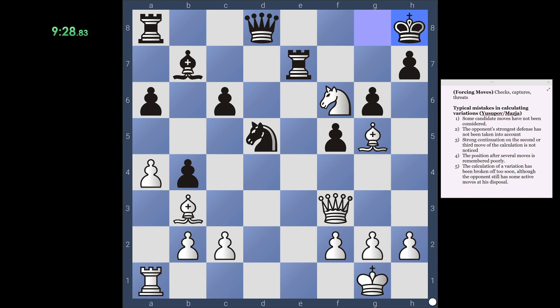So let's calculate: knight takes d5, pawn takes d5, bishop f6 check to get the king on a light square. They could go rook g7 but that would hang the queen. So after bishop f6 check there's king g8. Then bishop takes e7, queen takes e7, bishop takes d5 — with check. Bishop takes d5, queen takes d5 check, queen f7, and queen takes a8. We're winning material. So the 10 minutes are up and we're going to go with that.